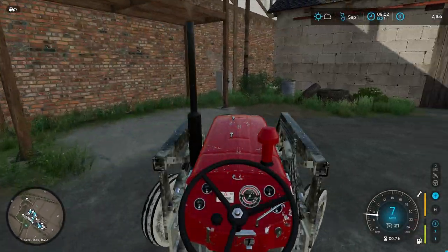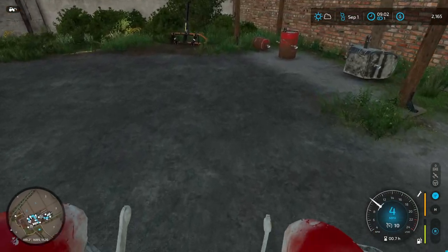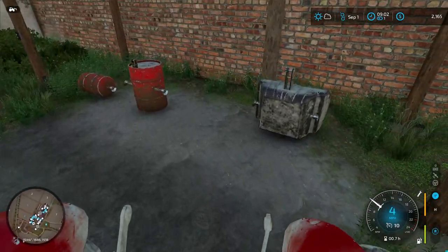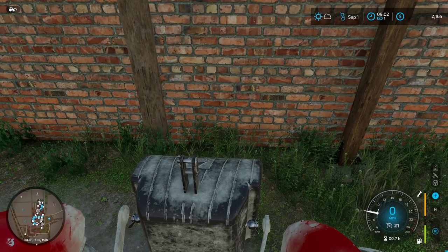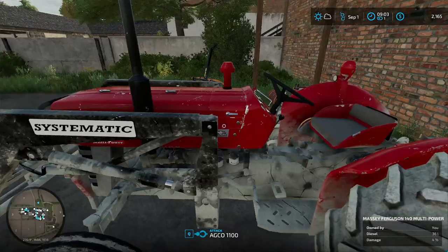What's going on everybody, welcome back to another episode here on off Bergman. What we are going to do today is work on getting the cow barn set up.